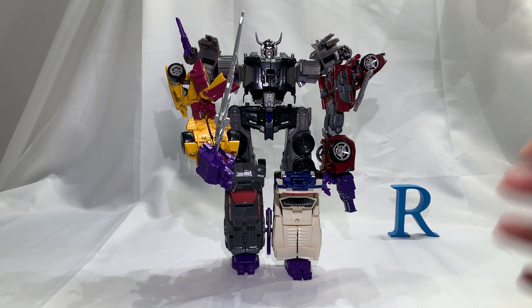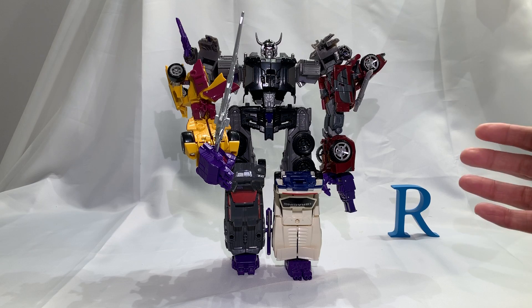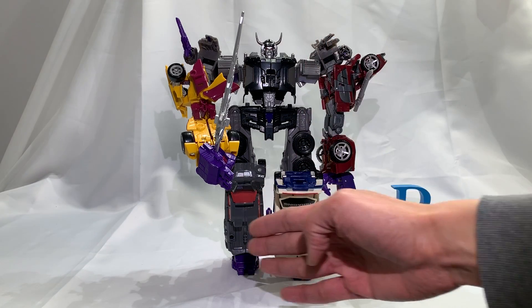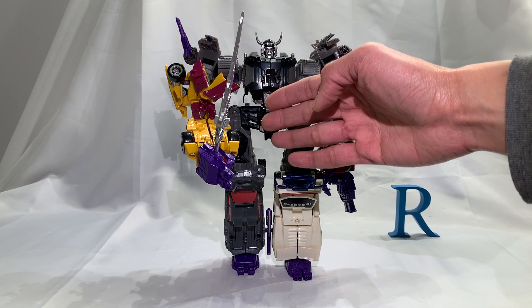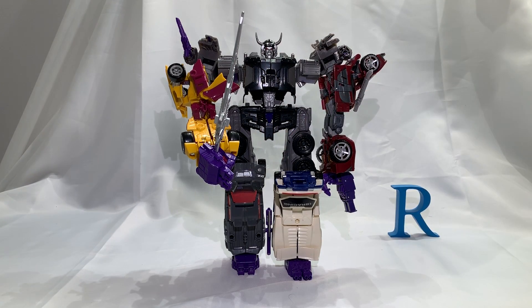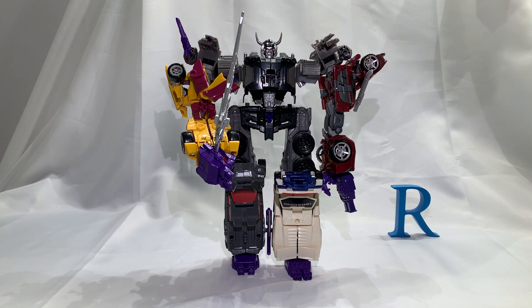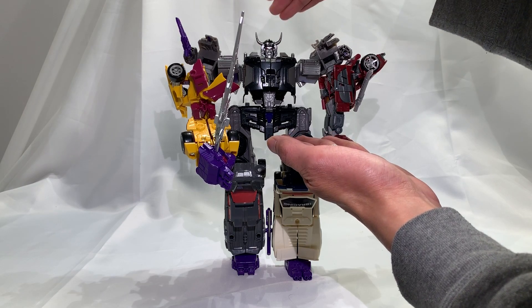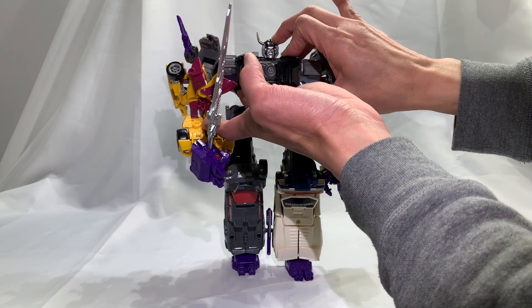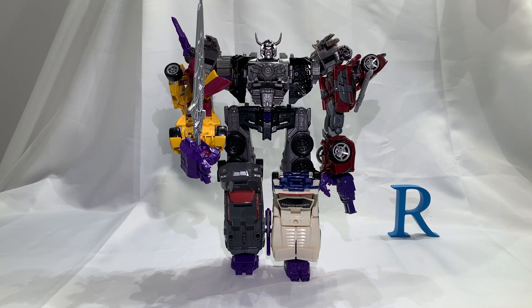With an asterisk — this is Combiner Wars Menasor. You have Motor Master, Off-Road, Breakdown, Dead End, and Drag Strip. Motor Master is the same mold as Battlecore Optimus Prime, and he's supposed to have Blackjack here — who is a repaint of Rodimus — and that completes the Combiner Wars Menasor look.